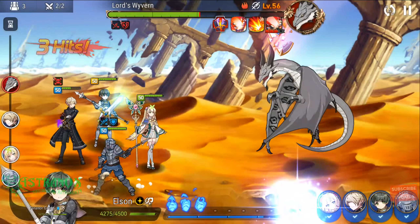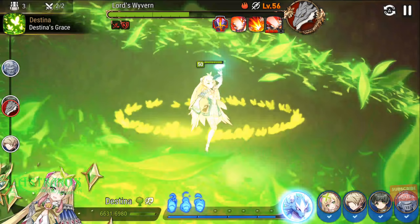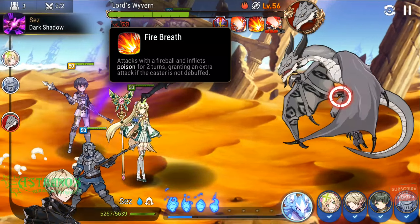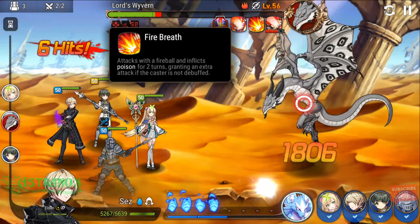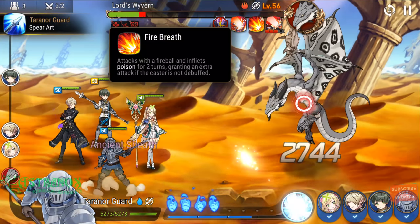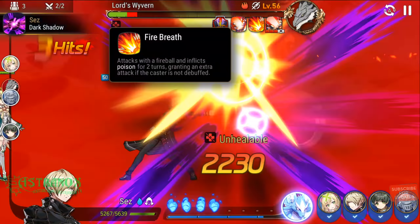Now the thing is, if this dragon is not debuffed, he's gonna wreck you. His ability Firebread is his normal attack — he shoots the Firebread, does damage, and applies a damage-over-time poison debuff for two turns. He attacks twice, so that's huge burst damage plus the damage over time on you.